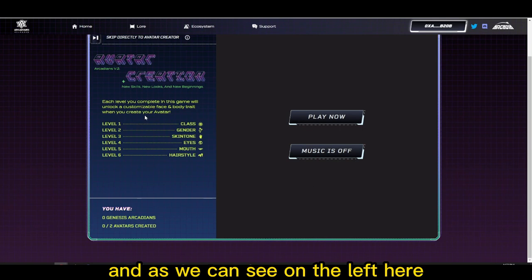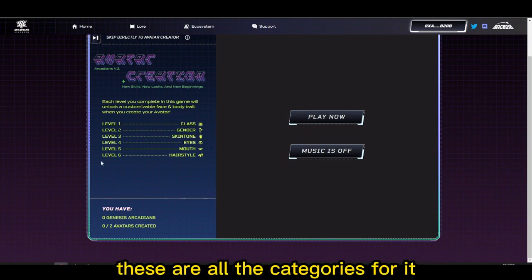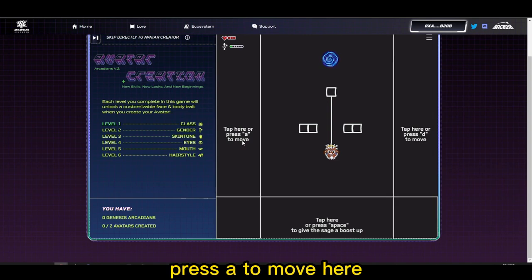As we can see on the left here, each level we beat in the minigame will unlock a certain customizable trait, and these are all the categories depending on the level we get to. Press S to slide your finger, drag and cut the rope, press A to move here, press B to give a boost, press D to move here.